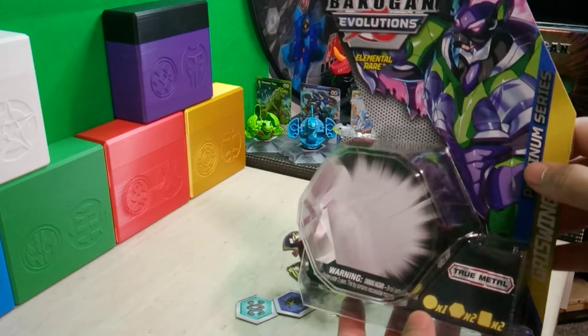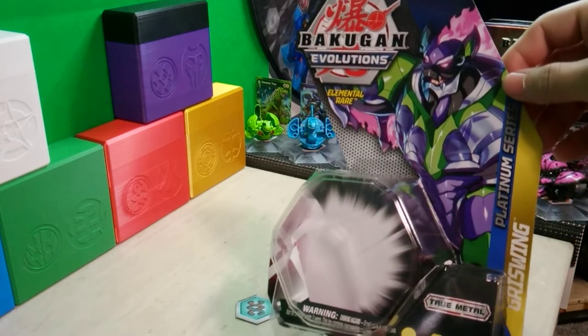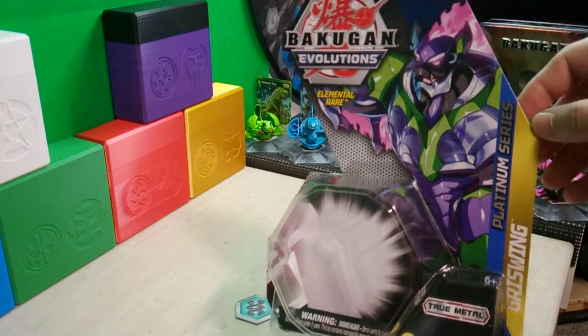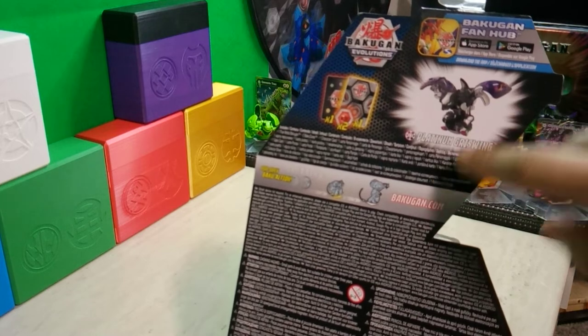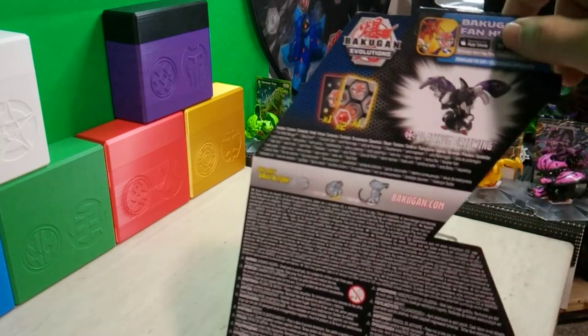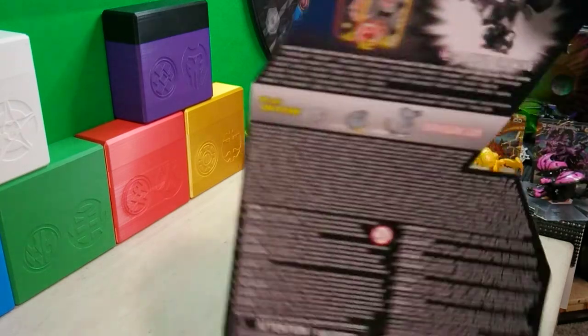I did go ahead and unbox it to save time, but here is the box art for those of you interested — a really awesome close-up of Grizzwing there. And then on the back, it just shows you the Elemental figure, lets you know it's Elemental, Gate Card, Character Card, and the Baku Core included.